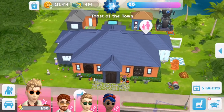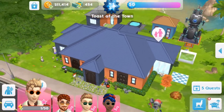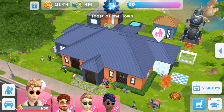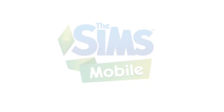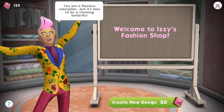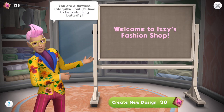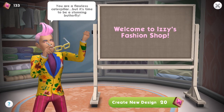Hello and welcome to another video. In this video I'll be showing you how I spent my 100 fashion gems, received by purchasing the sim cash and gem booster pack for $4.99 in-app purchase. So let's make our way over to Izzy. Right now I've got 133 fashion gems — 100 of them are from the booster pack that I bought.